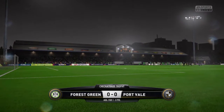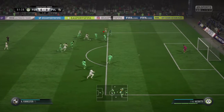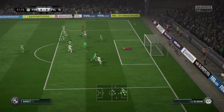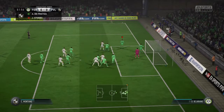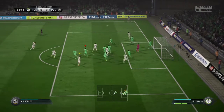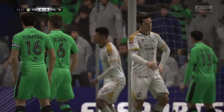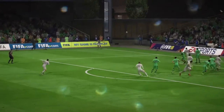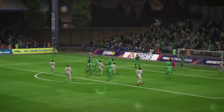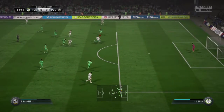Forest Green 0, Port Vale 0. It is a cold night there, and it got colder for us. Montano with the effort — good save by Russell. And all of a sudden, Port Vale started to play football. They suddenly looked like a team that wanted to win. That should have been defended first of all, but then it should have been put in the back of the net — a pretty awful volley. But again, they were dominating the game, they were coming forward.